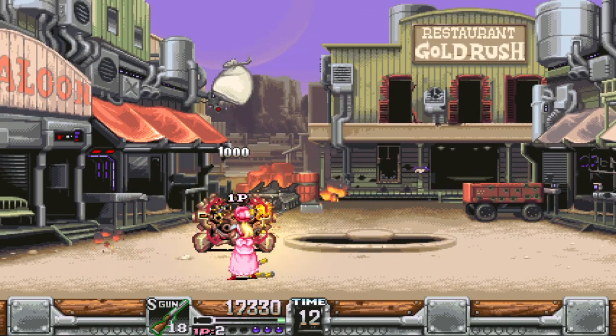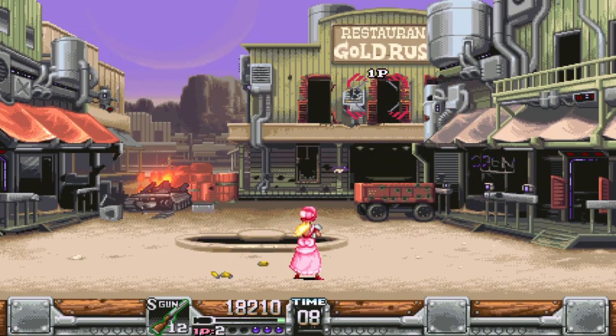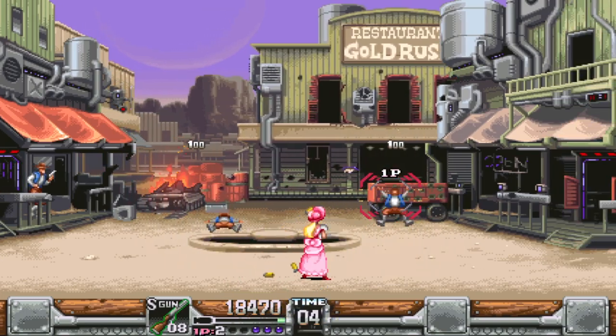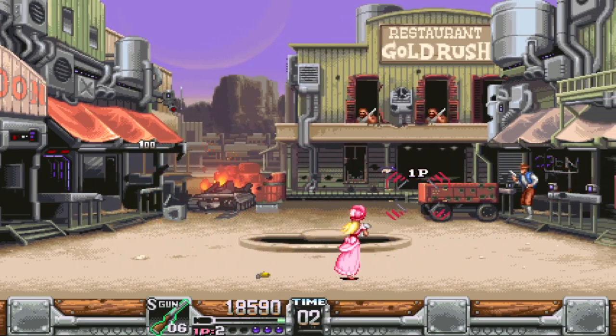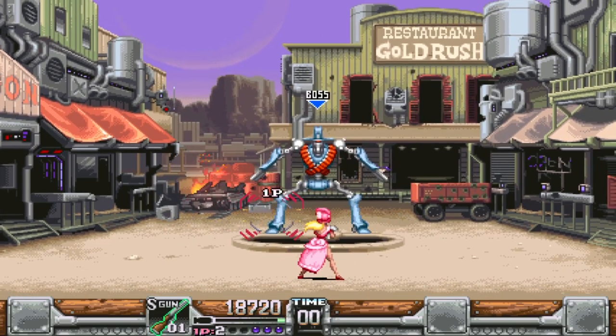It's got four characters, one of which is a dog with a robot — that's pretty cool. I'm playing the cowboy Princess Peach person. Wild West Princess Peach. And more or less just running left and right and shooting stuff.